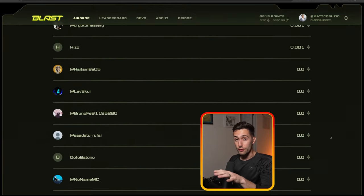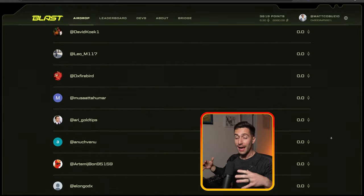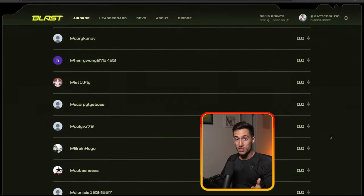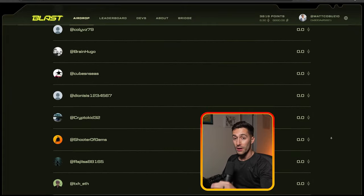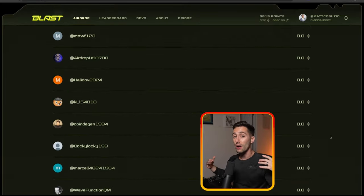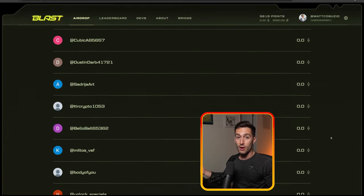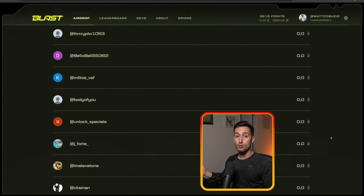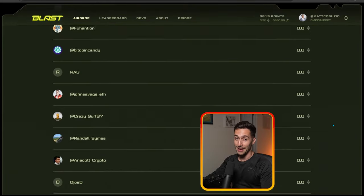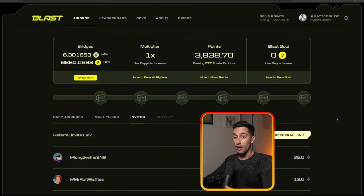As you can see right here, we have a ton of people that have joined my squad through my invite link down below, but they didn't do step two. They didn't bridge any Ethereum or any tokens at all to the Blast Layer 2 network. You can see all these people right here have zero bridged, which means they're going to earn absolutely nothing when it comes to this airdrop. So if you do join the squad, make sure you bridge at least a small amount of Ethereum, USDC, Tether, or whatever you're comfortable with, so you can actually access the airdrop. If you don't bridge anything, you won't get any points, and therefore you will get zero Blast tokens in the airdrop in May.